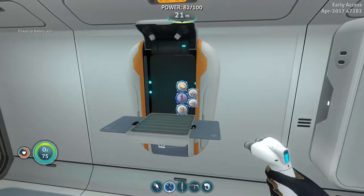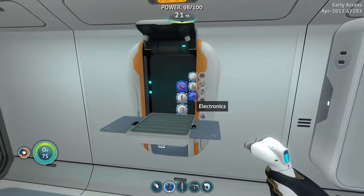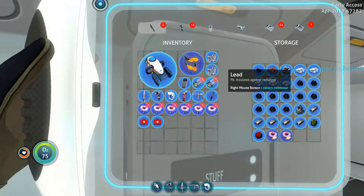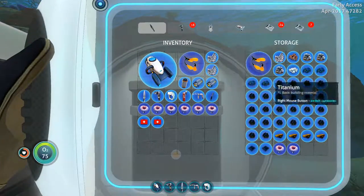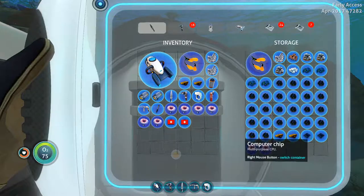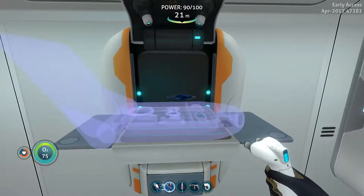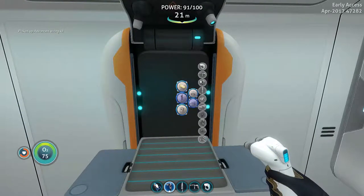Okay what else was left? Battery, advanced wiring kit, and titanium. Advanced wiring kit needs two gold and a computer chip — I don't think I have the gold. Let's go to the other one. Oh I do have the gold! And it needs a computer chip — I'll just use one. Advanced wiring kit done, and I just needed titanium I think.